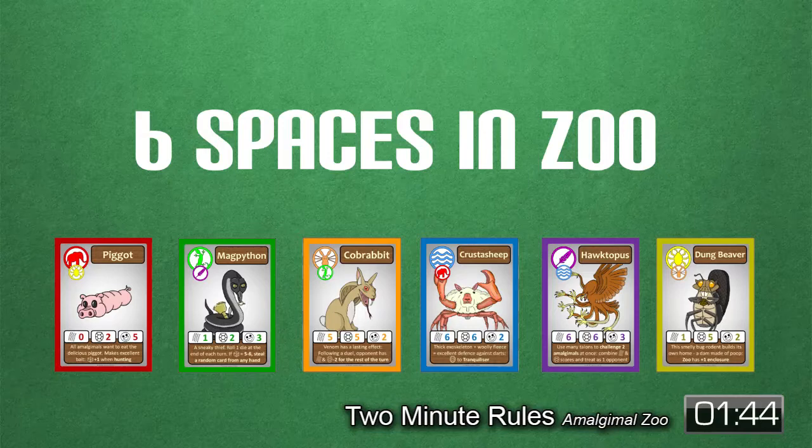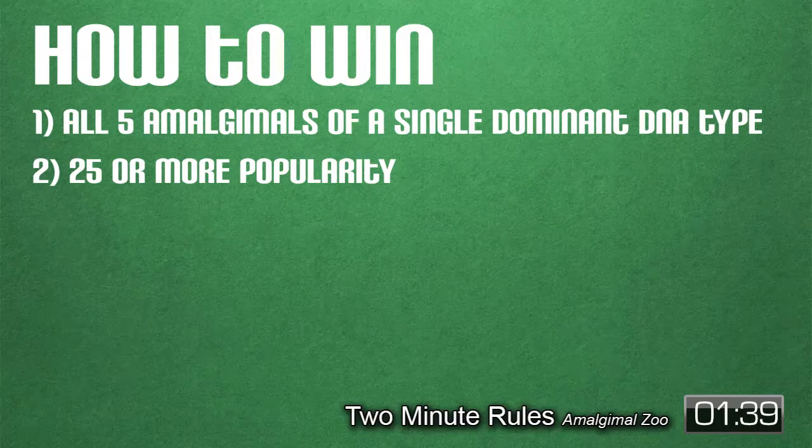If a player attempts to construct an additional Amalgamal, they must release one into the Wilds. The winner is the first player to get an entire set of five Amalgamals from a single dominant DNA type, denoted by color, or get a total of 25 popularity points.